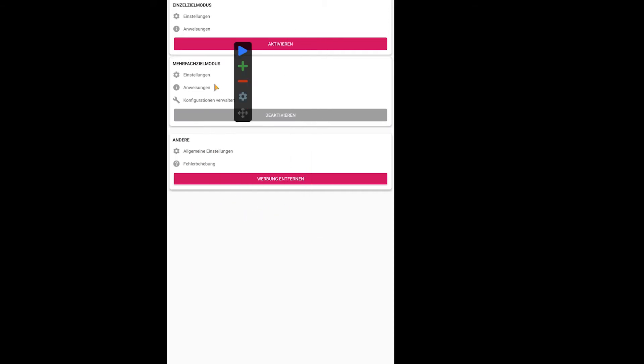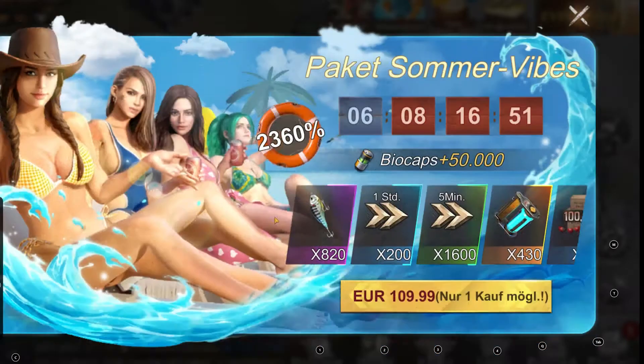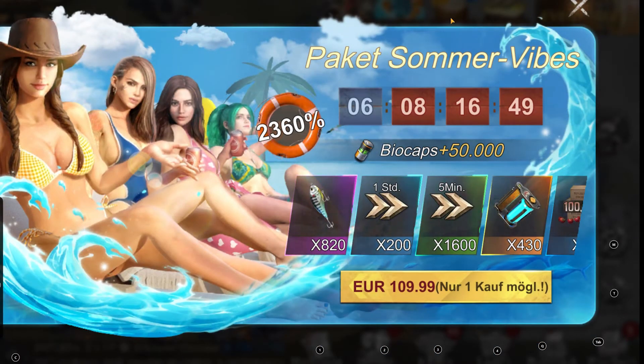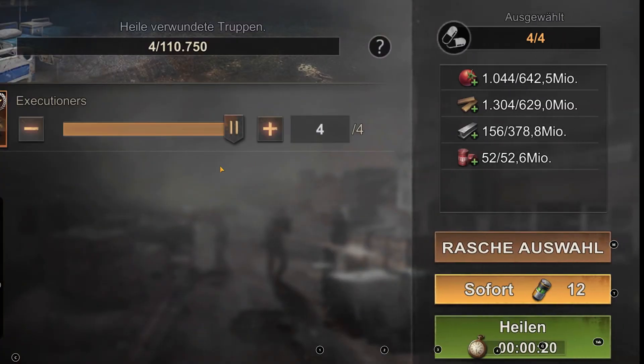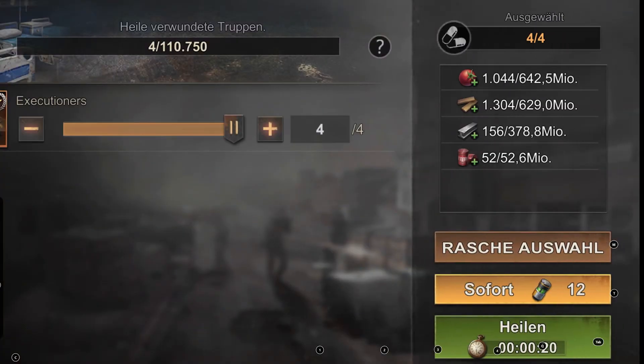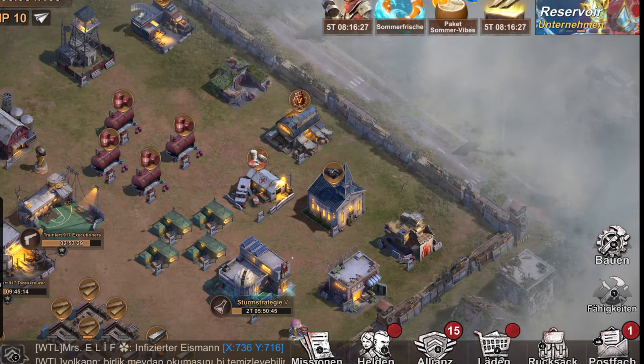You have this widget - you can grab it and move it wherever you want. Now you can go back to your game, State of Survival. I already attacked some tiles so I need to heal my troops, and I'll show you how to work with this app.